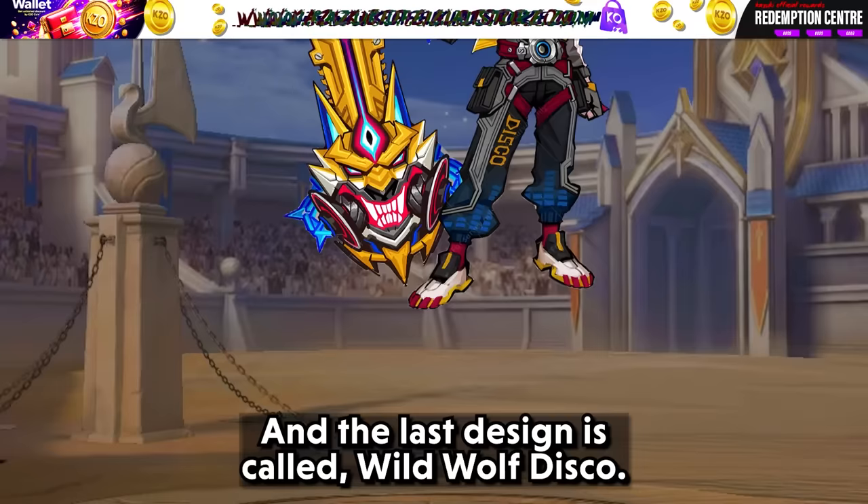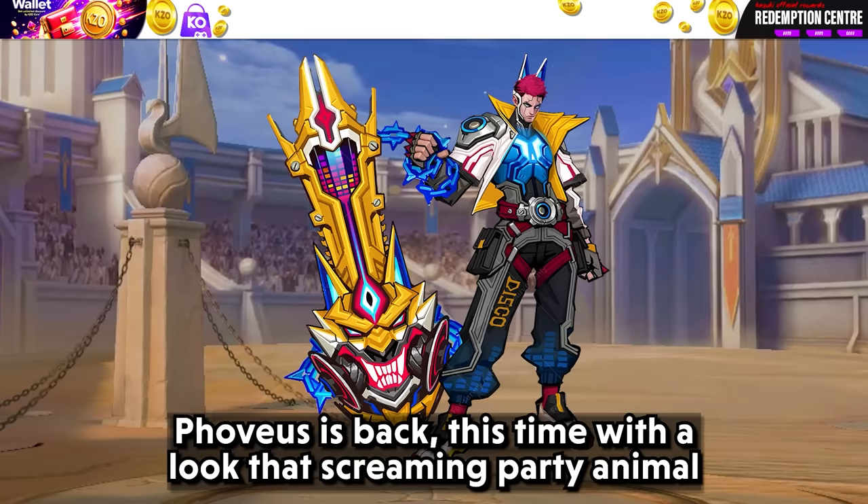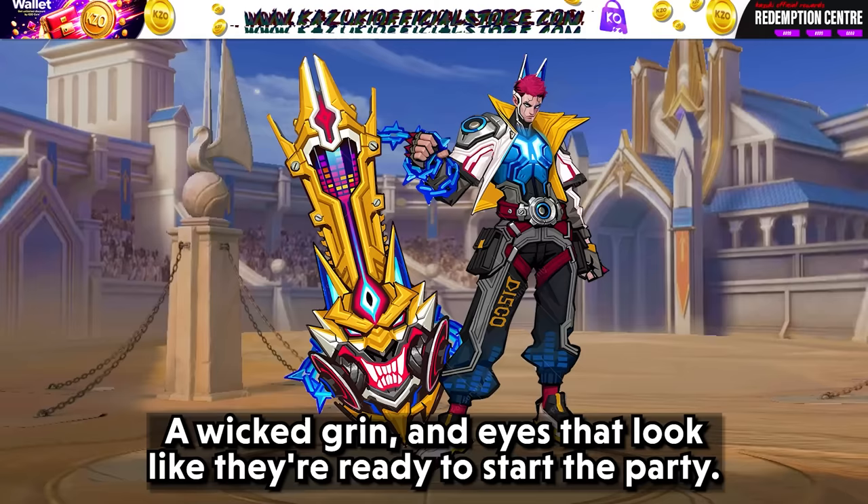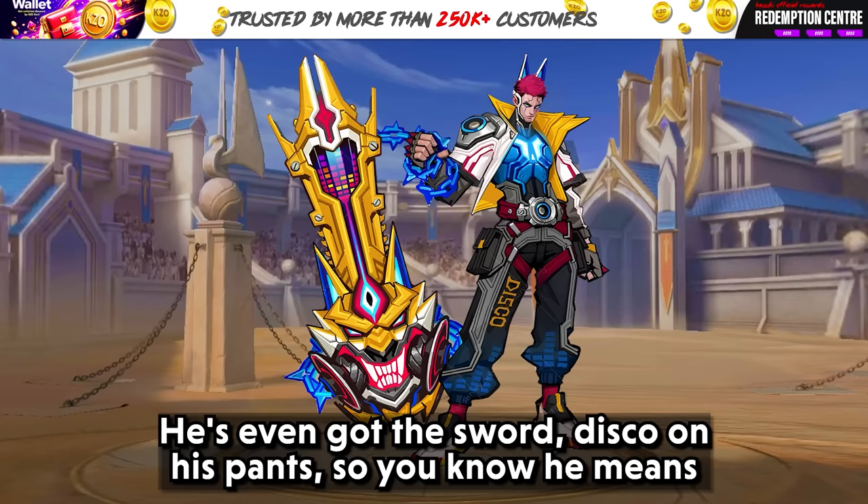And the last design is called Wild Wolf Disco. Fovia is back, this time with a look that's screaming party animal meets knight in shining armor. He has this golden wolf head shield with more bling than a disco ball, decked out with spikes and wicked green eyes that look like they are ready to start the party. He's even got a disco design on his pants, so you know he means business when it comes to a good time.